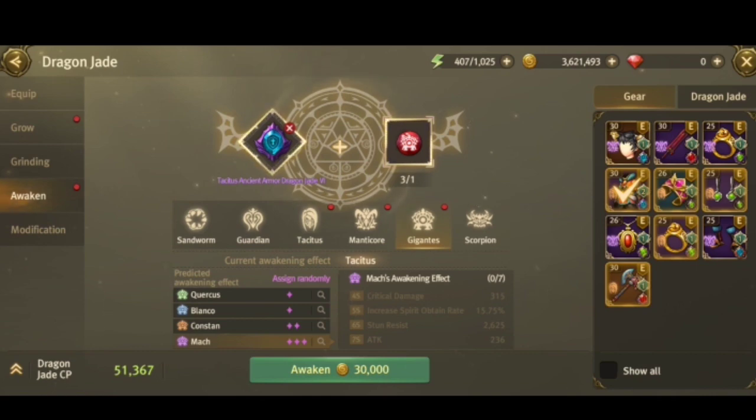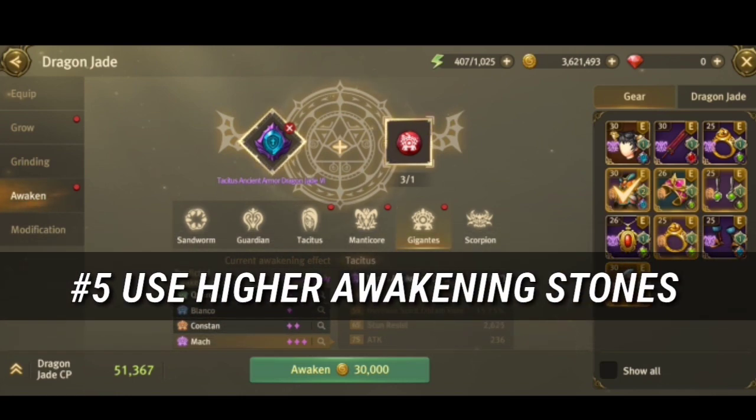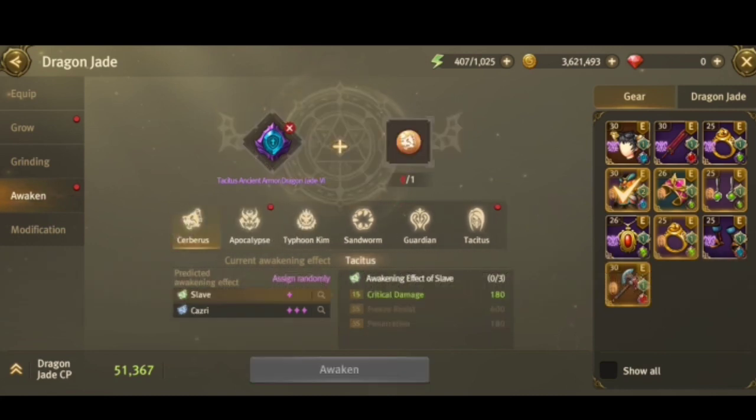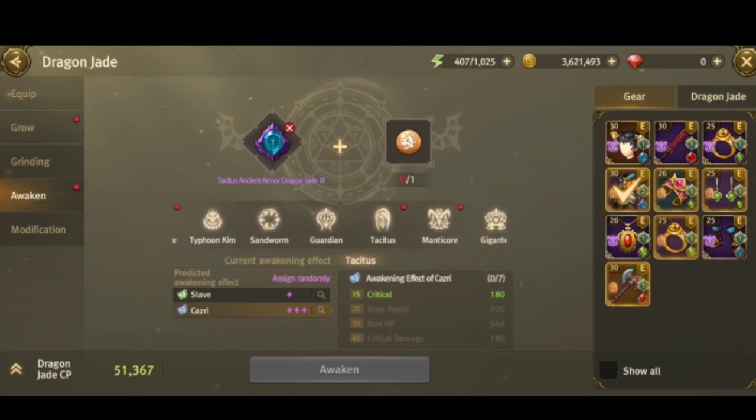Tip 5: Awaken using higher-tier boss stones. If you're already level 40 and you awaken to Cerberus, that's a waste of gold — higher-tier bosses give more stats and more CP. Also, make sure the jade you're awakening is your permanent jade. If you think it's only temporary, don't bother seriously awakening it because it's a waste — awakening a non-permanent jade wastes both gold and awakening stones.